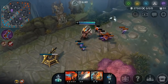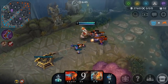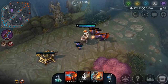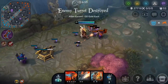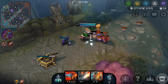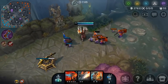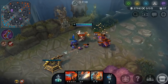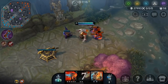You can force the enemy laner into a lose-lose situation when they go for a last hit. They'll either have to take damage from you while going for the minion, or hit you and lose the last hit. This is especially punishing when you freeze, because the minion wave is right outside your turret — the enemy has to run all the way from their turret — and you can get good damage on them if they try to last hit. That makes it even easier to win your lane.